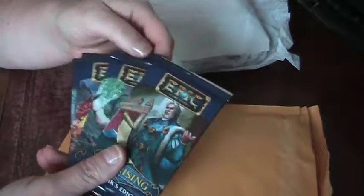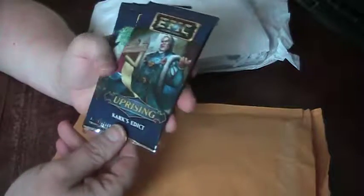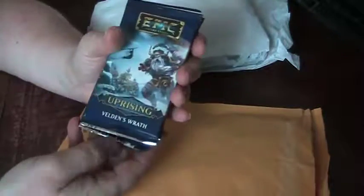I have the core deck downstairs and we've been playing it for a few weeks. I should actually do a flip-through of it, but it is epic. And this is four packs of the Uprising expansion: we've got Kark, Xanos, Skaros, and Wrath. So there — that's what that is. The geek in me.